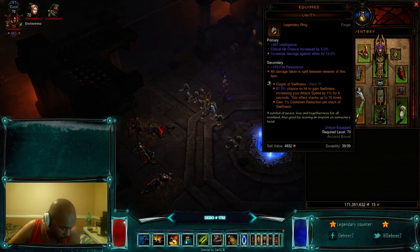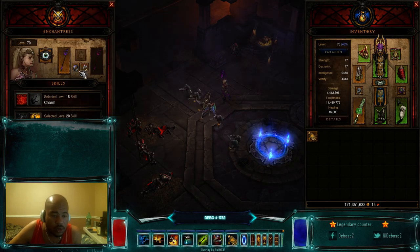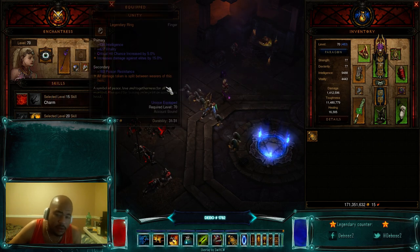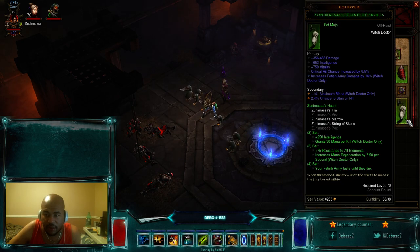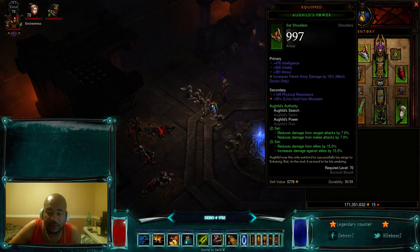The ring is, of course, Unity — no surprise. You want one with good intelligence, good crit chance, and a socket. With Unity on my follower, who is wearing one, and with the Smoke and Thurible relic equipped so your follower cannot die, you get 50% less damage. The other ring is the Ring of Royal Grandeur, because we're running the Zunimasa chest, the Zunimasa shoes, and the Zunimasa String of Skulls — giving us the four-piece set. With our two-piece Aughilds, that gives us our three-piece Aughilds bonus.